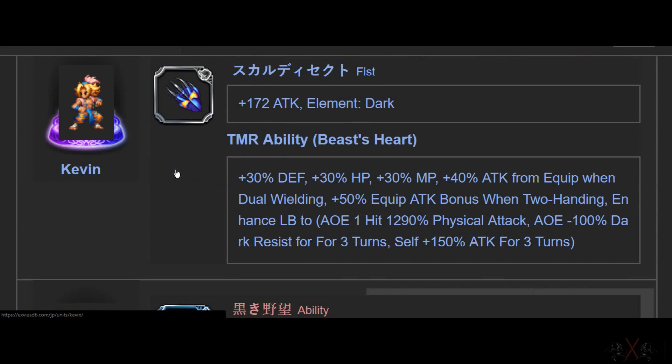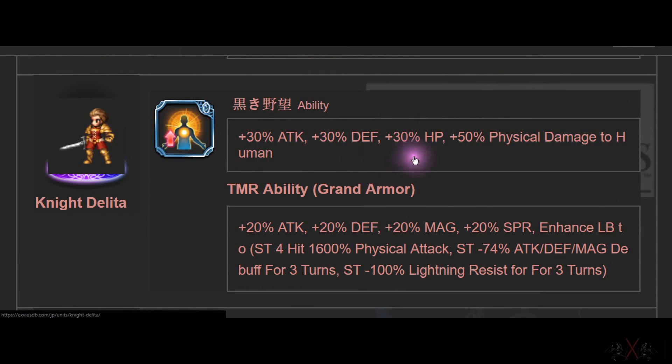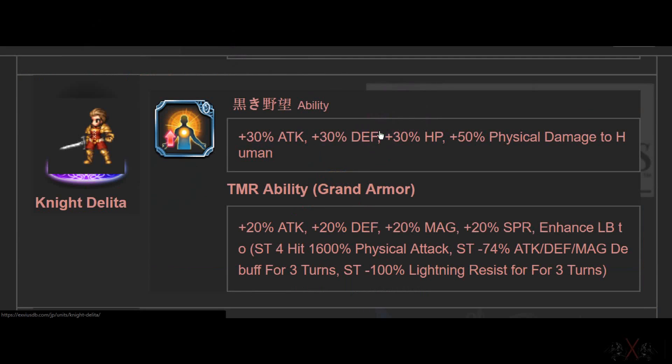Kevin is limited edition as well — it's a 1-7 fist weapon, Dark element. 30 Attack, Defense, HP, and physical damage bonus to humans — so it's a human killer Super TMR. With Knight Delita, the meta in Japan has shifted to double hand and killer effects. Killer effects do a lot — it's a final multiplier on your damage. If you fight humans, it's worth more than 30% or even 100% attack power, in my opinion.